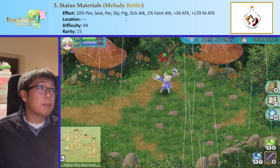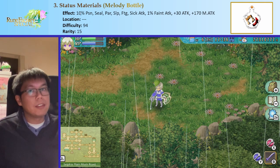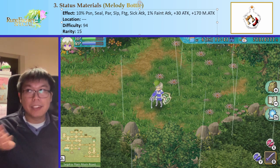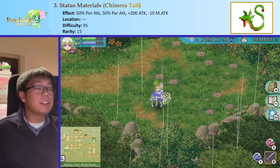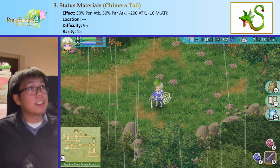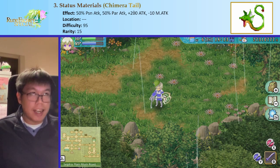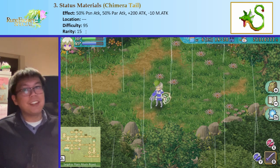The next good status material is the Melody Bottle — a post-game item that gives 10% status attack to most statuses in the game, as well as 1% feint attack and decent offensive stats. Its rarity is 15, so we can use it without any cost and still maintain the 2,000 attack bonus. We also have the Chimera Tail, which gives 50% poison and paralysis attack plus a huge 2,100 attack — probably one of the best weapon materials in the game, also with rarity 15.